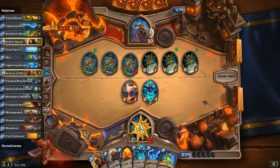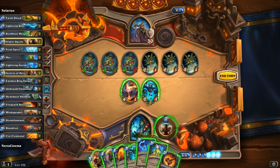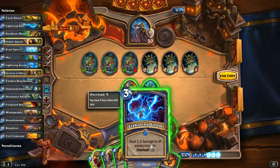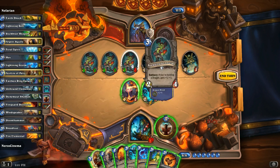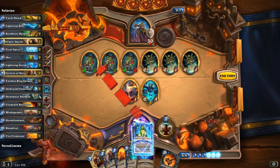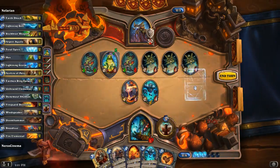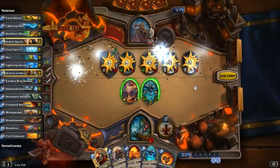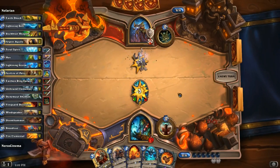Lightning Storm — I need it like you guys would not believe. I'm going to hex this turn. The reason: it turns into a 0/1 frog, making it so my Lightning Storm can kill it off. Lightning Storm! Beautiful — get that, trade that into that. That worked out so well. Dragon's Breath deals 4 damage — whatever. That worked out well. Let's get out another Unbound Elemental and a totem. The Shaman is just very fun to play randomly.